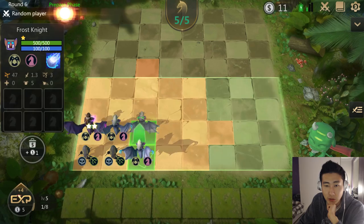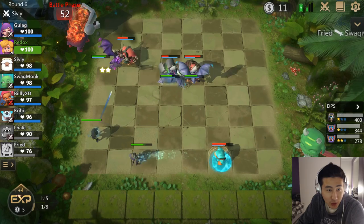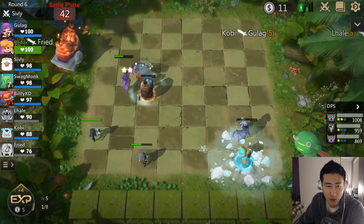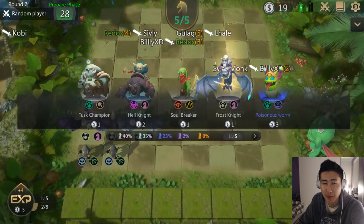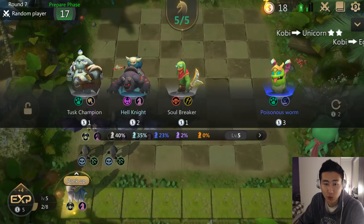I've got three Frost Knights and two Gursus Rangers — I should be able to beat this guy, he only has four units on the map. Two guys quit — L Hail is grayed out as well. I don't know if it's a glitch, but if they're grayed out it means they disconnected, though they're still in the game. I feel like there's only six of us playing right now. This is a ranked game, not a casual game, so I mean people care about their ranks.